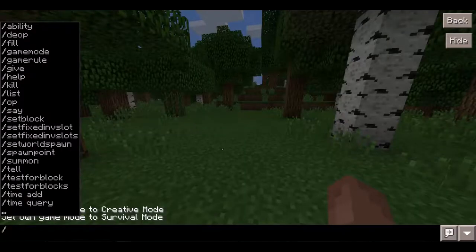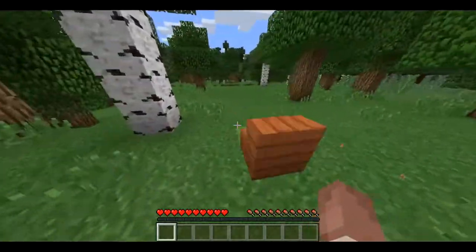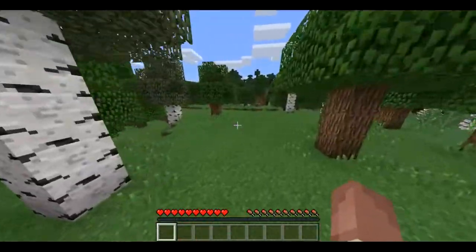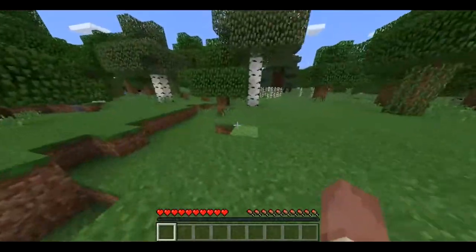As you can see, the commands are already in the game. I can give myself everything and you just hit Tab to auto-complete. So I can give myself some acacia stairs. This is insane — thank you to whoever showed me this, it's an amazing discovery. It just begs the question: why hasn't Mojang put this into the game already? Clearly it's already coded in, so it doesn't make any sense.